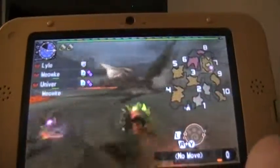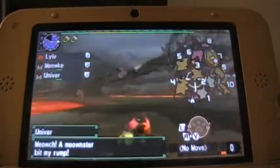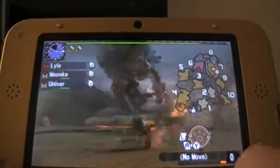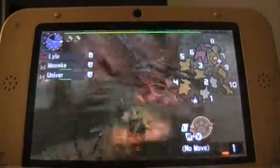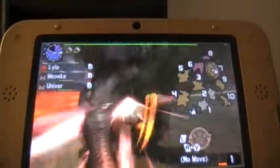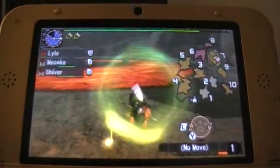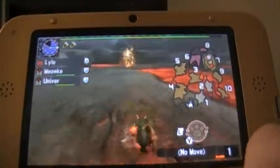Oh, you thought I was gonna fall for that charge again? Not this time. Both of my comrades are instantly dead, and Rathalos runs away again. I don't know where he sleeps, but I'm guessing area eight.